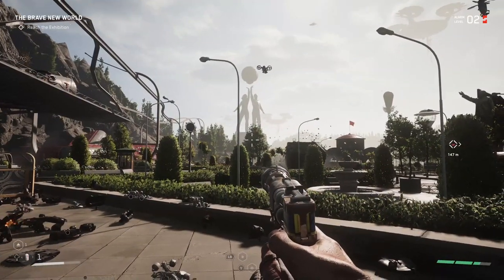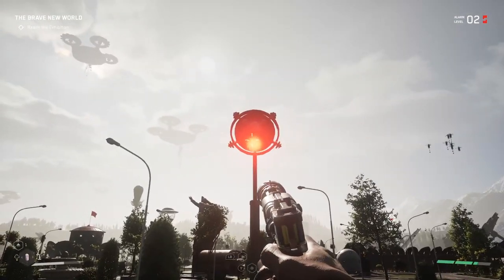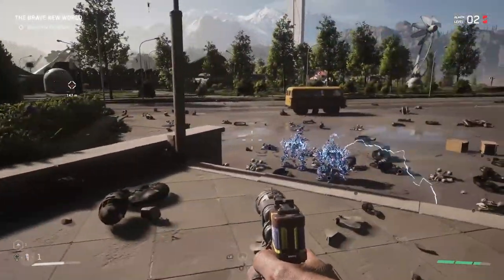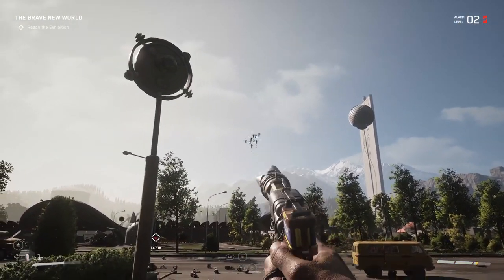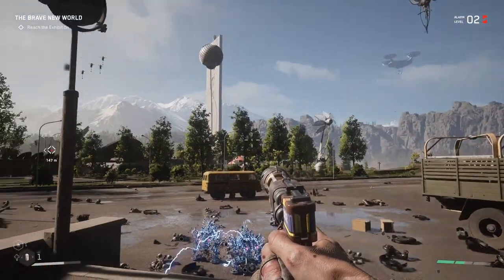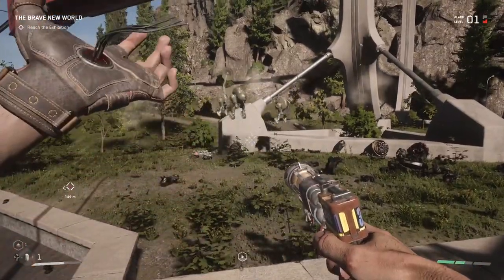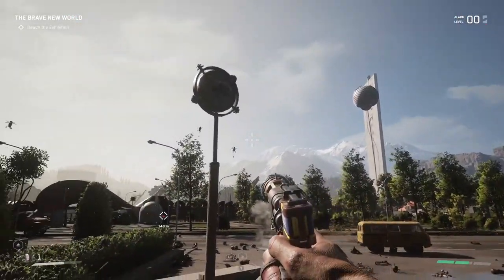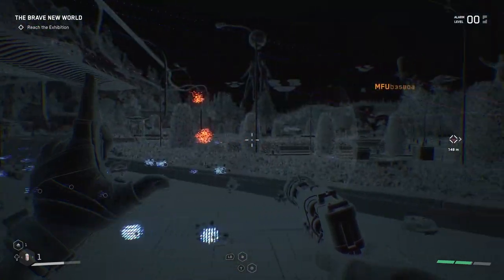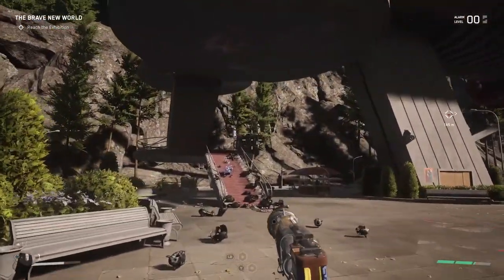We've just downed quite a few enemies so there's quite a bit of loot on the ground now. When you do go for your loot, just disable the camera and it should go back down to zero. Just clear who's around first before you go pick up. These little robots here — just clear what's around. This was about 10 to 15 minutes of just slamming enemies into the ground.